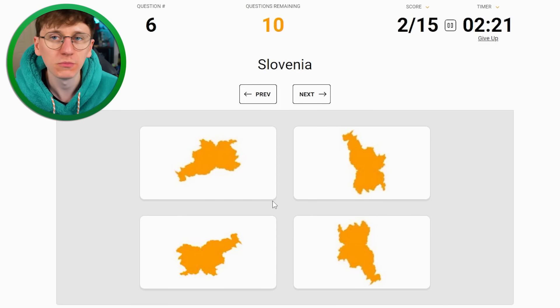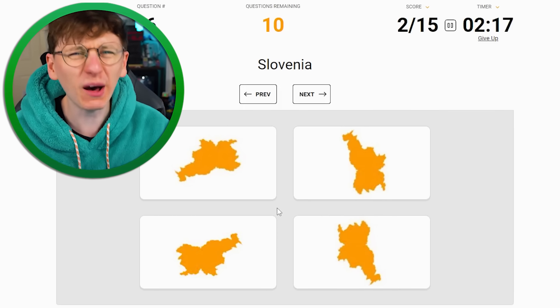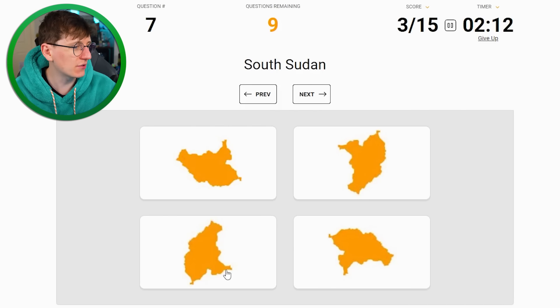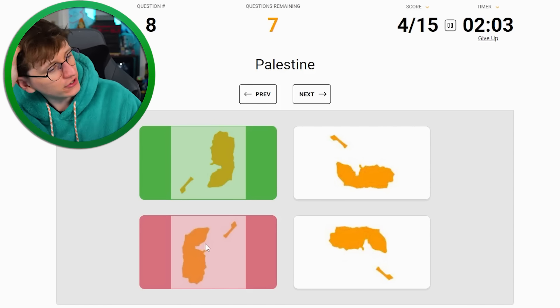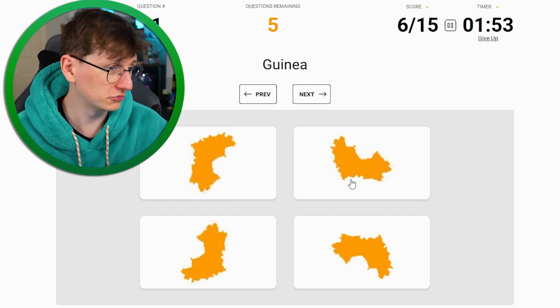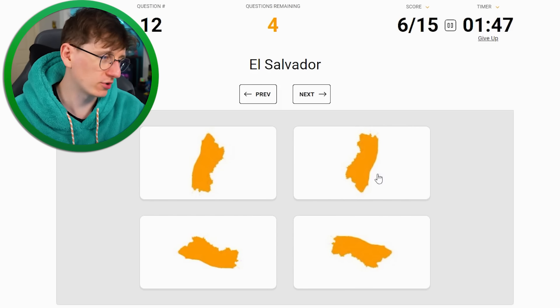Moldova - I know that. Oh, I rushed it. Slovenia - they were kicking off at me last week because I got Slovenia and Slovakia mixed up. It happens guys - this one is kind of like a cockerel running at speed. South Sudan - I think that one. Nice. Palestine - that one right? Oh no. Kyrgyzstan - I think it's that one up there. Eritrea - this one. Nice. Guinea - no idea, I'm gonna go try it. Totally wrong.